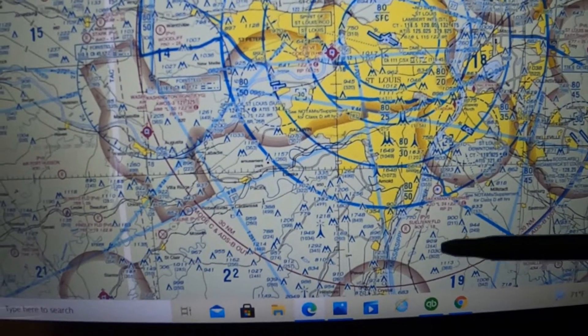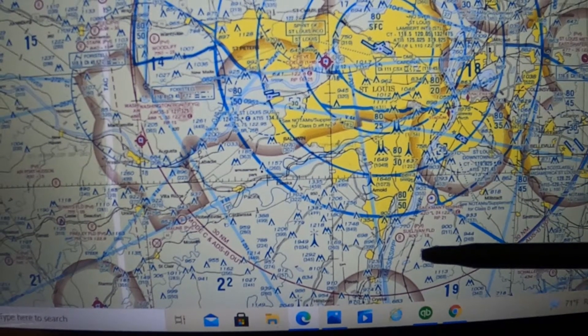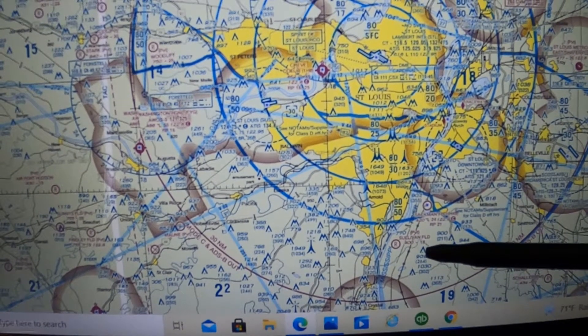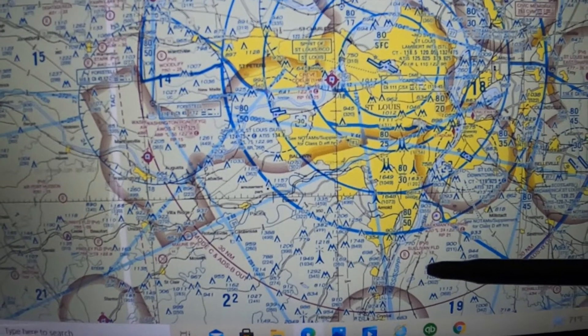Looking at another area on the map: at 300 feet AGL, what airspace are you in? Class G. At 3,000 feet at the same position, what airspace? Class E airspace.